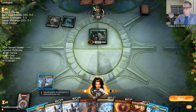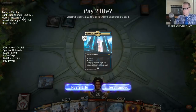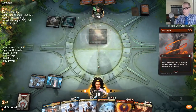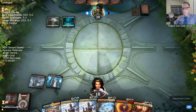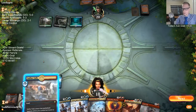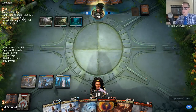Alright, Mardu Aristocrats is ready to go. Hallowed Fountain. That is a good draw step. Why did I just play that and shock it in? I didn't need to. I was kind of thinking about just putting that in tapped and then decided to play it. Yeah, definitely did not need to shock that — we'll see if that two life comes back to haunt us.